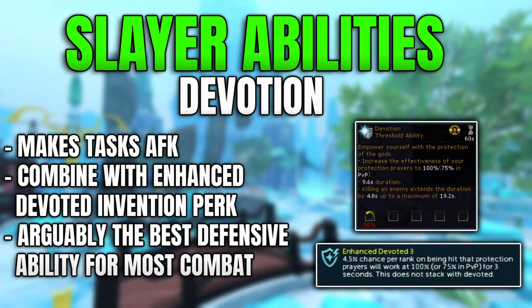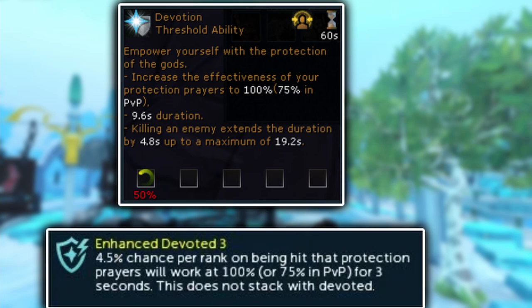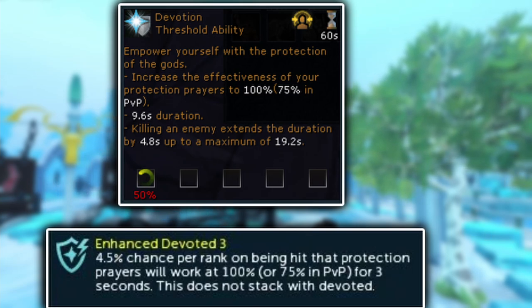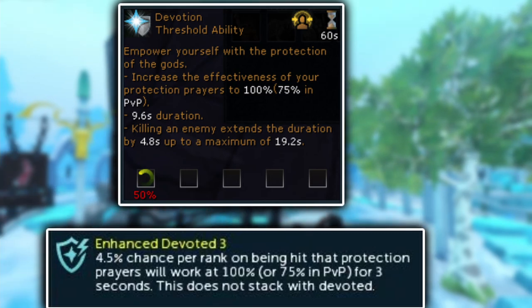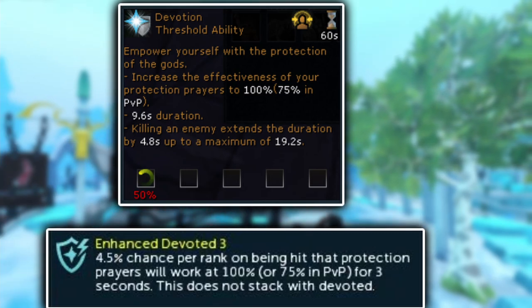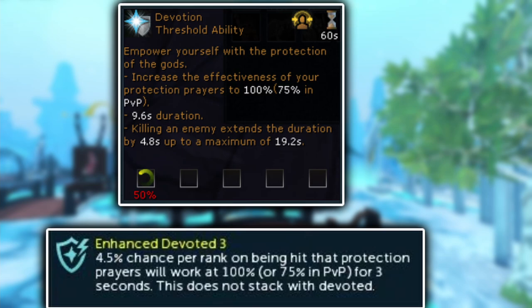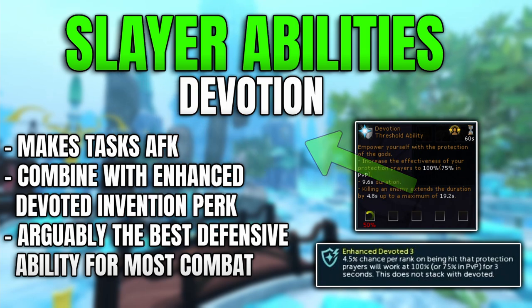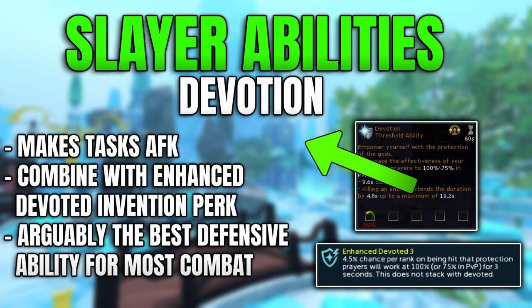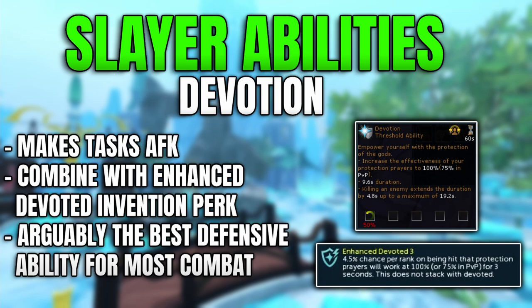One thing to note about this ability is that if you've unlocked Invention and grab the Enhanced Devoted perk, instead of having a 9.6 second duration you'll get additional uptime. Enhanced Devoted works by giving you a chance on every single hit you receive to activate Devotion, meaning you take less damage. This is completely passive — you just put it on your armor as a perk. Enhanced Devoted level 3 gives a 4.5% chance per rank on being hit for protection prayers to work 100% for three seconds.